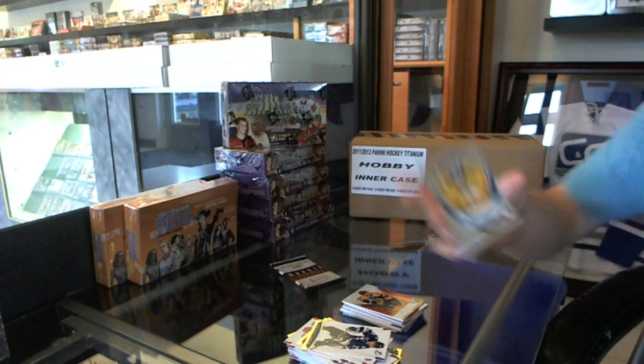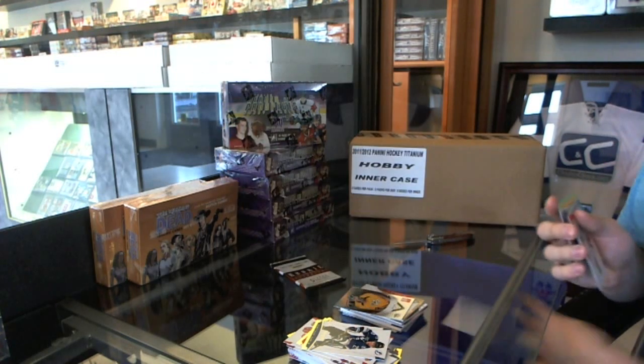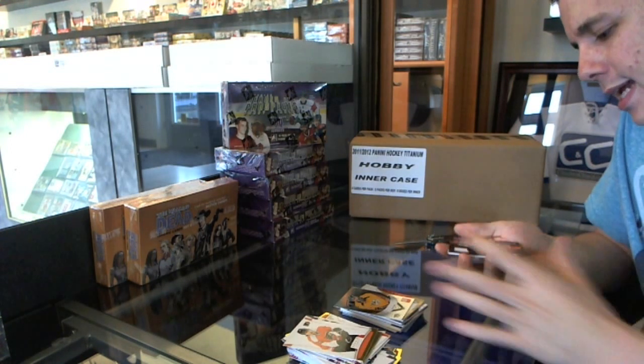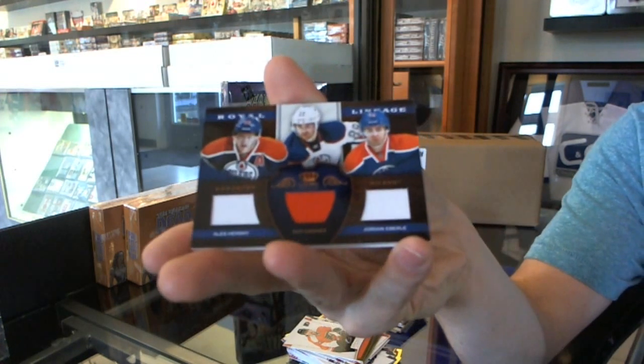We've got an Elite Rookie, the $9.99, Chet Bickard. And we finish with a Royal Lineage Triple Jersey — Alex Shemsky, Sam Gagne, and Jordan Eberle.